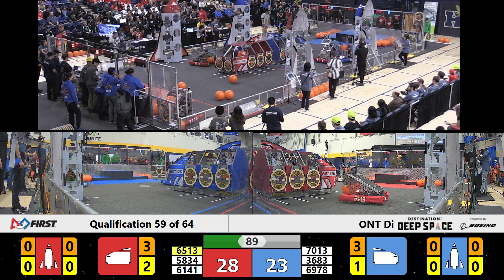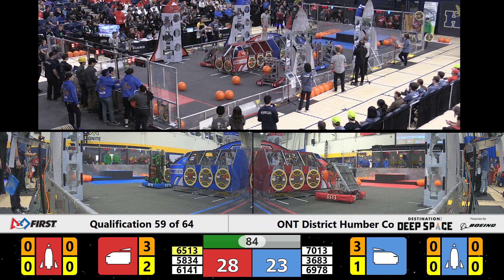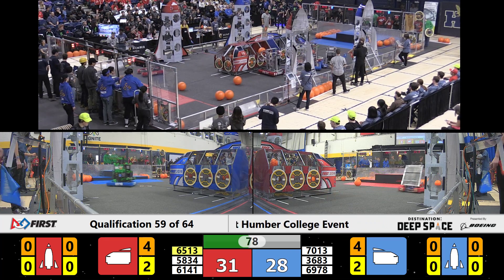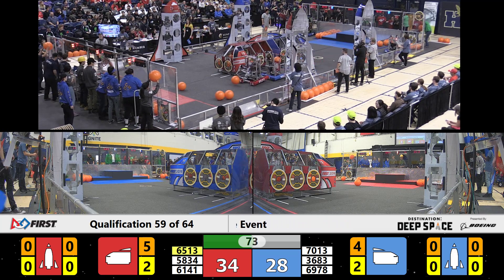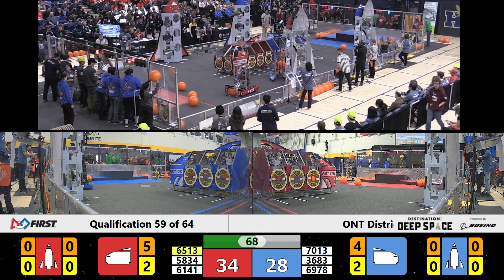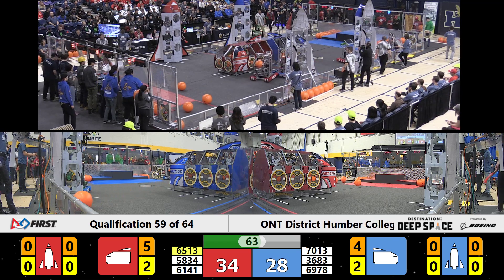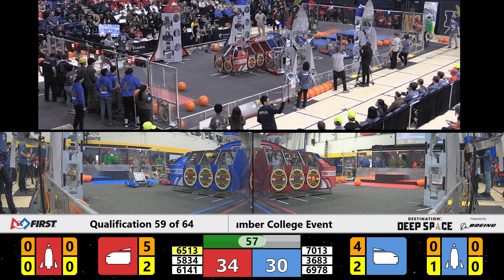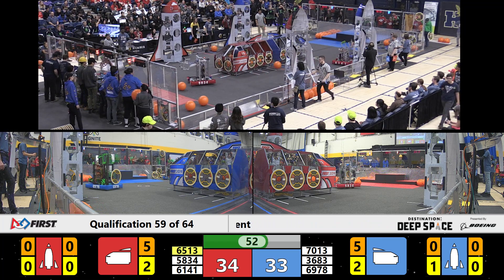Team 7013 is dealing with lots of defense from 6141 on the blue side of the field. Dave grabs another piece of cargo but is stuck in the traffic jam — we'll have to see if they get their cargo in. Team 6513 successfully dunks a piece of cargo on the red side of the field into the cargo ship. Team 6978 grabs another hatch panel and attempts to place it onto the rocket, and it sticks.